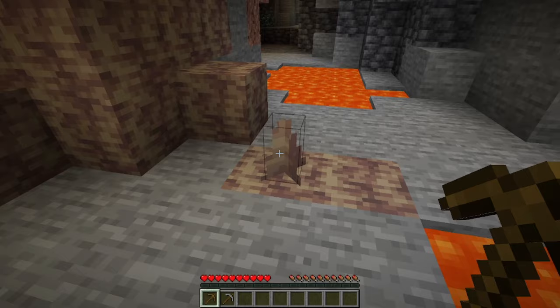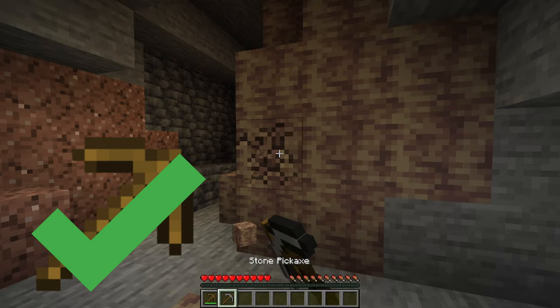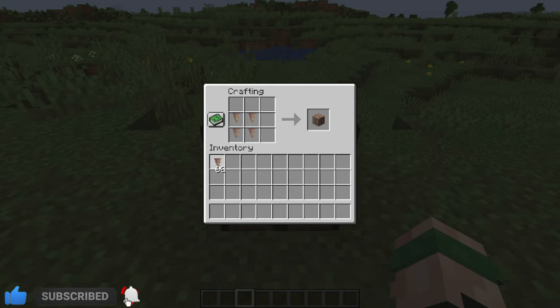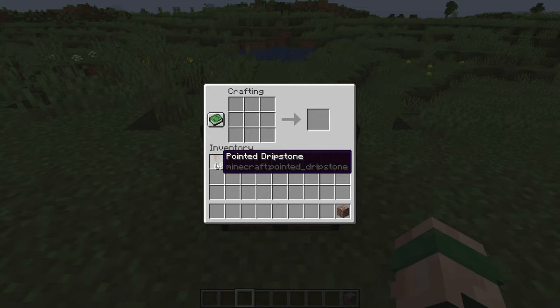Dripstone and pointed dripstone can also be broken with any tier of pickaxe. To craft a dripstone block you will need four pointed dripstone, which you can place in a two by two square in the crafting bench. This will now allow you to farm dripstone.